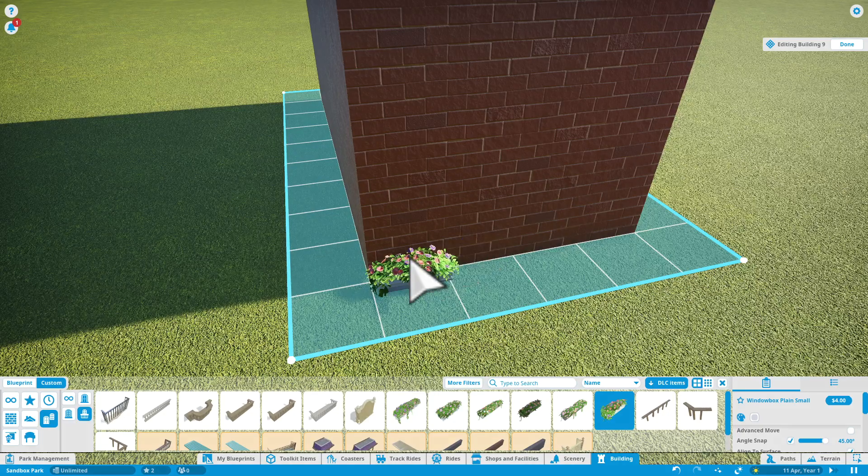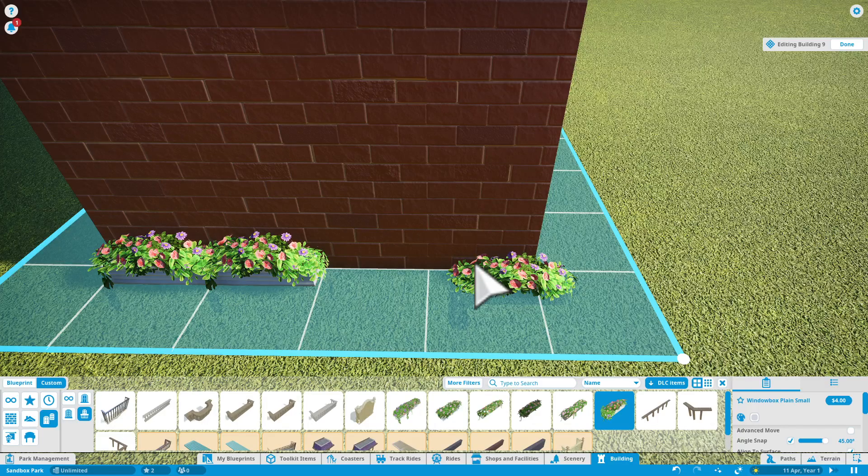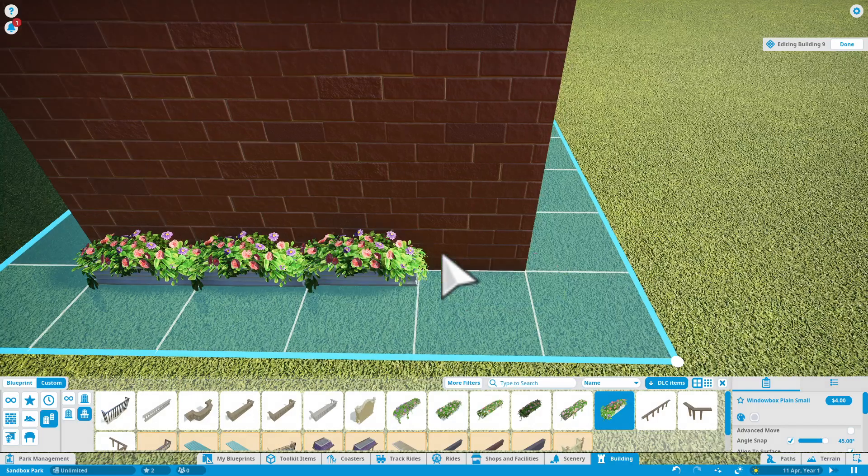If you want to, you can also put some on the floor. Sorry about that guys — the electric is gone, but don't worry, the wi-fi is still on. So if you want to, you can put flowers on the floor, and as you can see, it really decorates the sides and it's really nice. I like the look of the building — really nice.